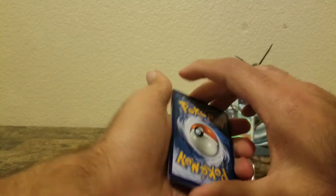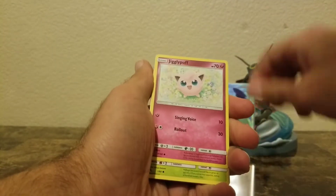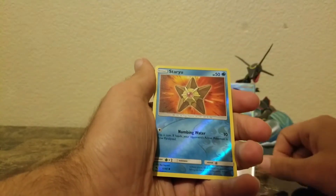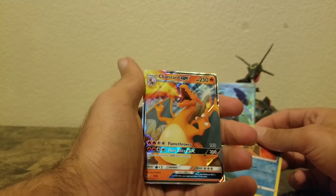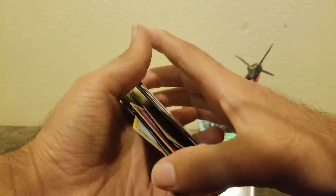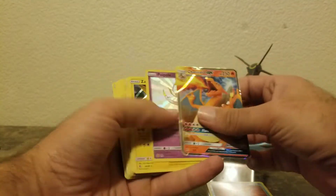Okay, this is the final pack of this box: Graveler, Farfetch'd, Jigglypuff, Caterpie, Paras, Psyduck, Staryu reverse — and another Charizard GX! Two Charizard GXs! No shiny Charizard, but it's actually pretty cool to have two of them. Out of all the cards I've ever opened, I'd never pulled a regular Charizard GX, and out of this box I pulled two of them. I think they were supposed to give me the shiny Charizard and put it in the other box.